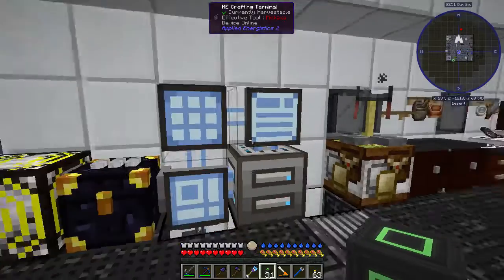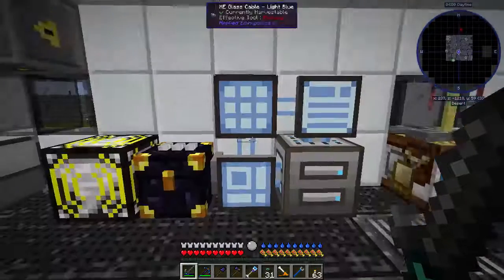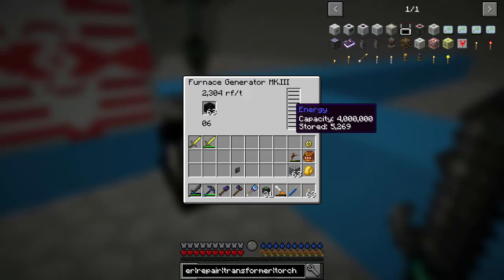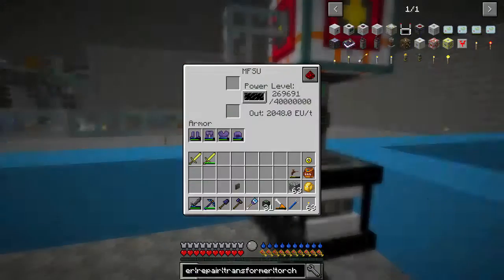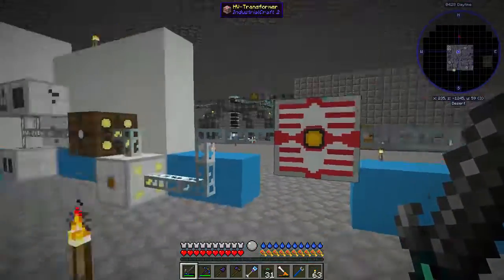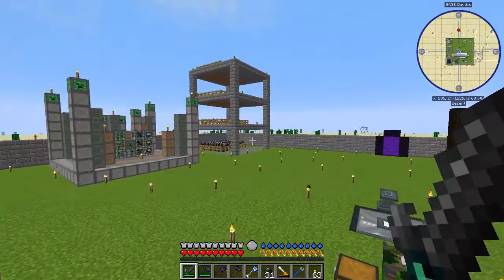I hope you guys enjoyed this episode. Now that we have the power part of IC2 kind of taken care of, what I think we're going to do is put the scrap in there - it's a little bit buggy but we'll get a ton of power going. We might need more, we'll see. Then we'll get everything taken care of so we can start making UU-matter and go from there. I hope you guys enjoyed this episode and I will see you guys in the next one. Bye!